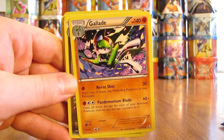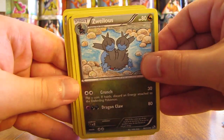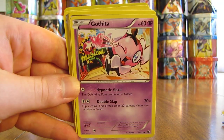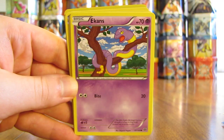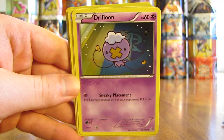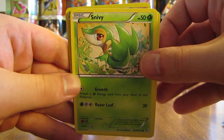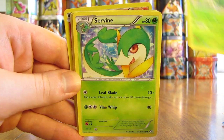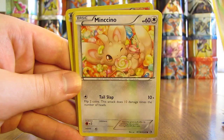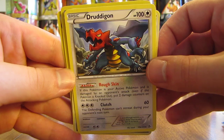Primeape, Gallade, a Zweilous, there's a Torchic, Ralts, Gardevoir, Ekans, Golurk, Drifloon, Turtwig, Snivy — so we're getting into some common cards now. There's a Servine, Teddiursa, Minccino, Druddigon — just an uncommon card.